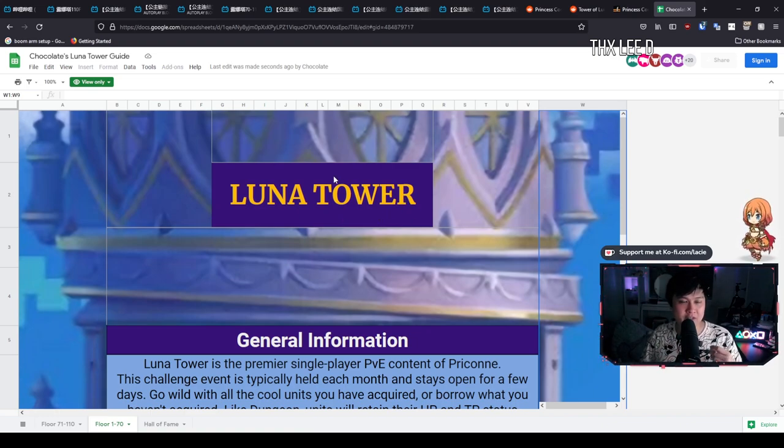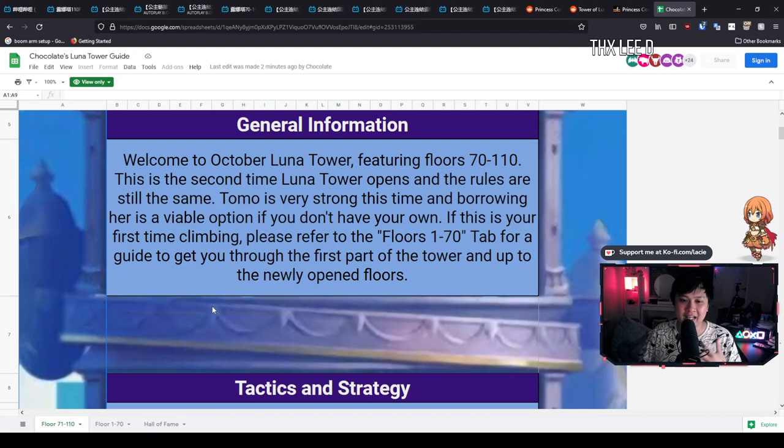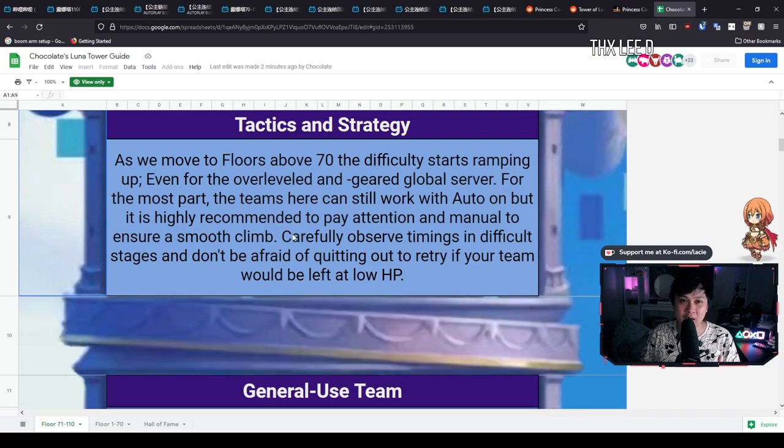What I have done is compiled a whole bunch of guides, including some CN guides, some from the subreddit, and some from our global players. After today's reset, we're going to be getting Lunar Tower 71 through to 110. From all the information I've seen, even if you're maxed out with five-star everything and overleveled, it's actually still quite hard. Even though a lot of these comps say they are auto, I would definitely keep an eye on performance and adjust as required — because remember, you can retreat for free with no penalty.